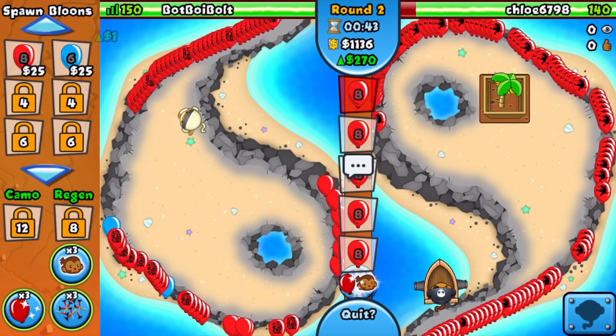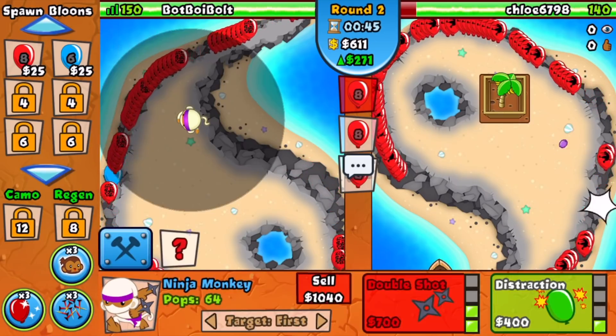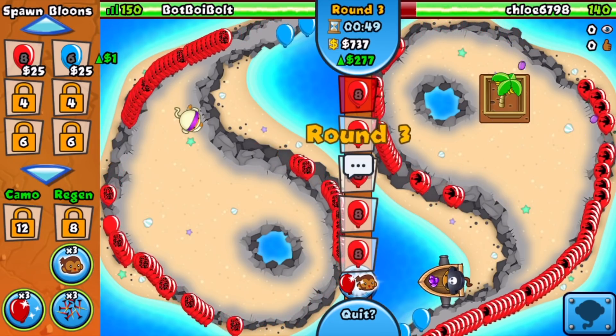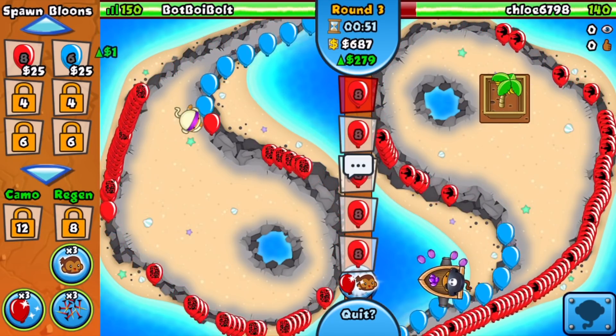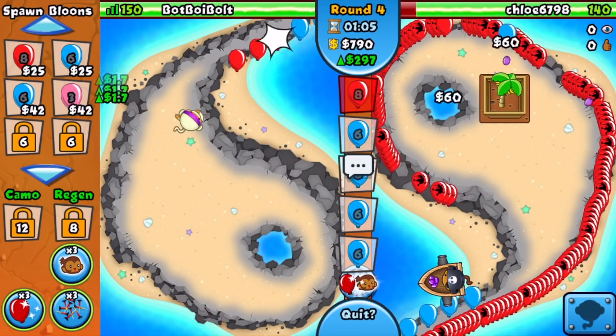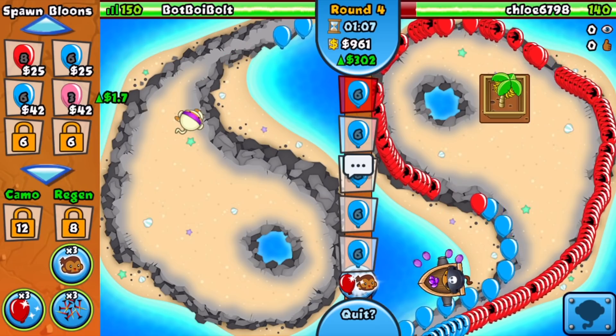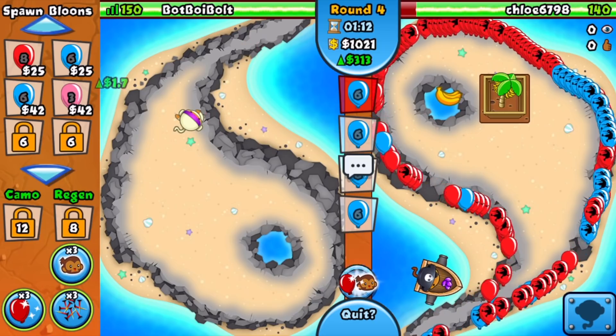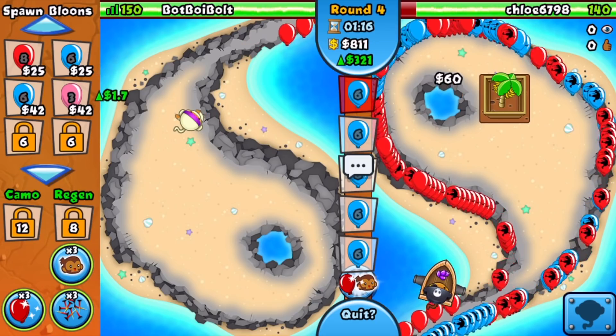Round two is here. He's gonna start off with the boat and he did decide to send me some reds, so all we have to do is upgrade to the 2-1 and we'll be fine. We did force that grape shot on his side with the constant reds, which is nice. I think we can all agree that the balloon chipper is definitely an underrated and neglected tower — a lot of people just don't use it.